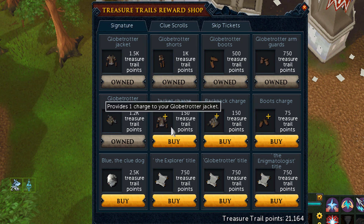First you see the outfit, and you can also buy charges for the jacket because they work on a reroll basis, just like the clue scroll rerolls. It's quite self-explanatory. Some very nice things — 150 points for every charge is quite expensive. I have loads of points, but it's still quite expensive because I can't use all of them.